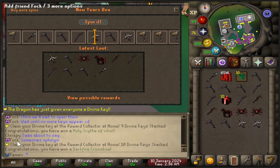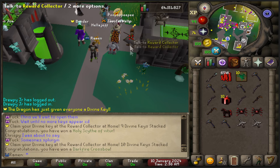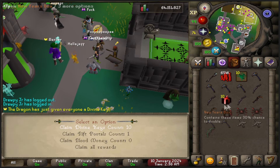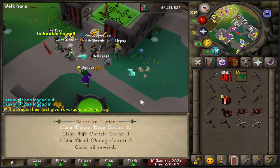I'm spinning these boxes and everyone's getting loot. You can see this guy in chat saying someone's splurging. Let me show you — when you're in game and you're just playing or leave your account AFK, there's this reward collector. You can click on him and it'll show you divine keys. I opened 10 boxes and now I have 10 divine keys in here. You get rift portals and blood money too, but mostly the divine keys are the best thing you can get.